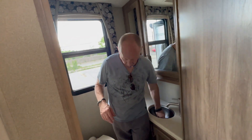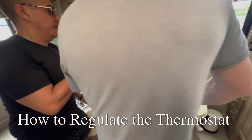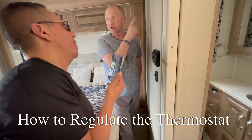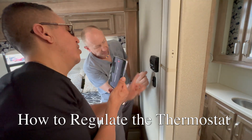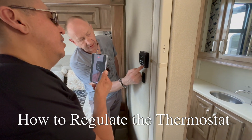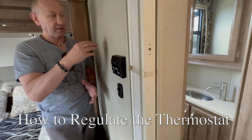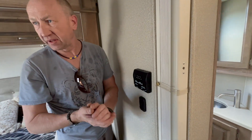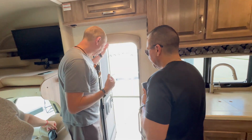I'll show you how to connect the water. And these thermostats — you can regulate them, right? Yes. I run only one air condition, but you can run both. When you connect, then put it on cool, and then auto — that's it. Then you just set the temperature. Once the generator is working, put it on cool, then turn it on. That's it.